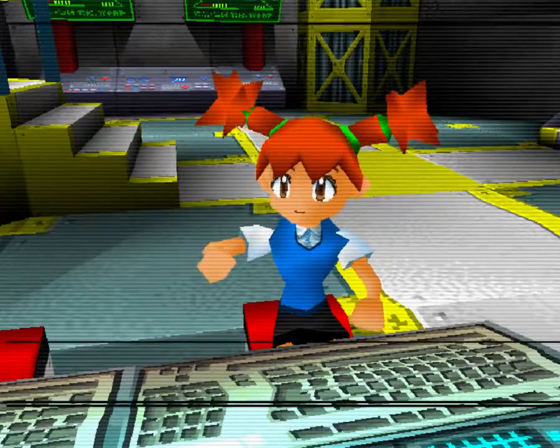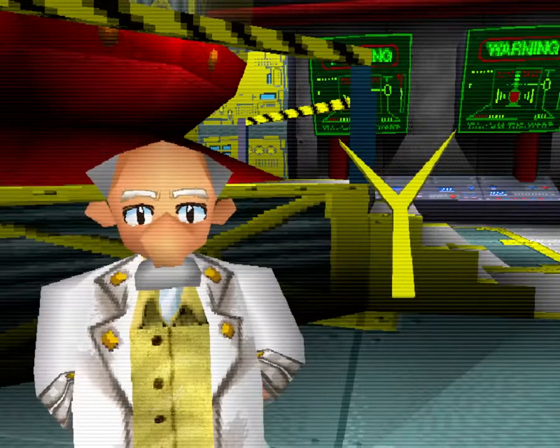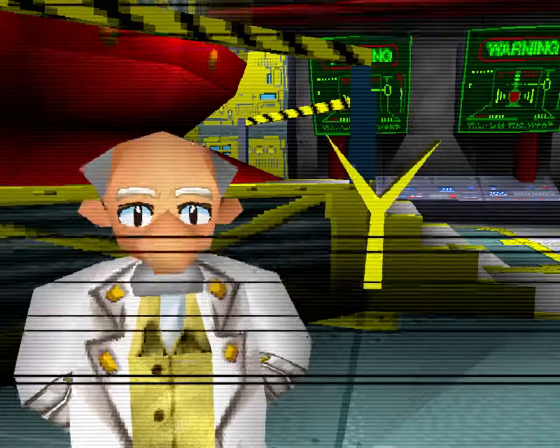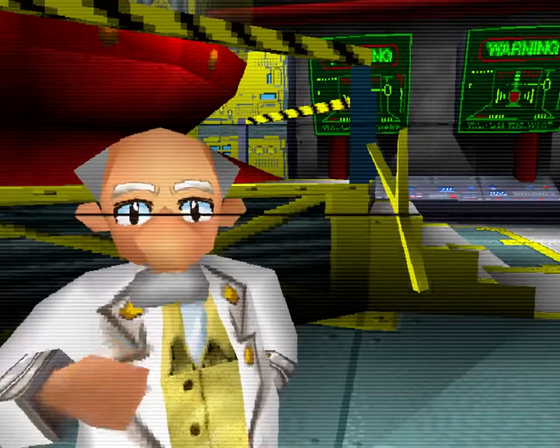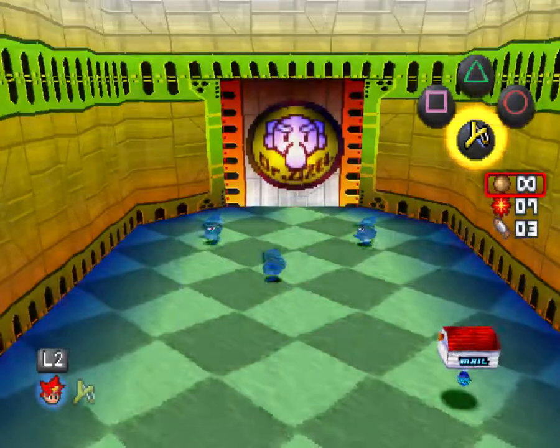What you got, Nats? Here's the slingback shooter. Just pull back and shoot. I'm sending the new gadget over to you right now. Try it out in the training room. Without training, it will be too dangerous for you to continue on to the next area. Got you, Professor. So, the usual.